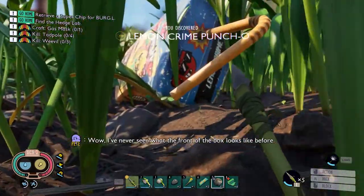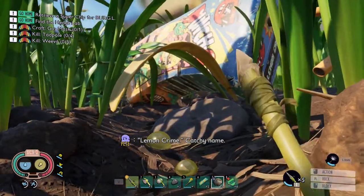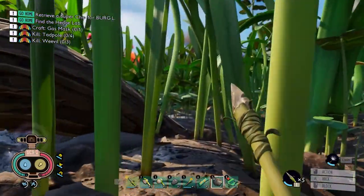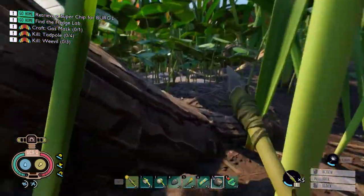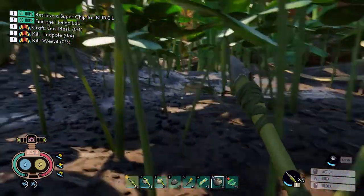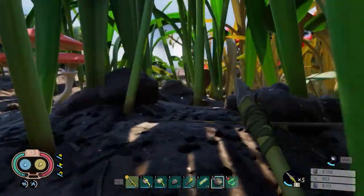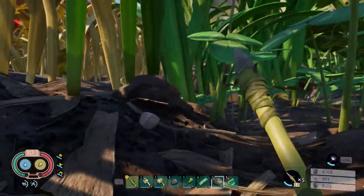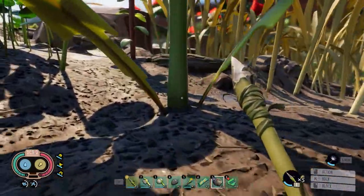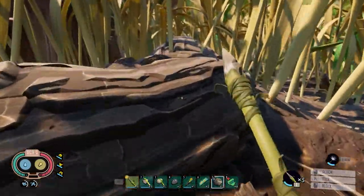I've never seen what the front of the box looks like before. Lemon Crime — catchy name. Let's top off with some juice and go over here to get a stink bug. We need to kill a stink bug to make the gas mask. Now, the first stink bug is usually a pain in the butt because the gas does a lot of damage. I recommend bringing a lot of food for heals — I probably didn't bring enough. We'll see.